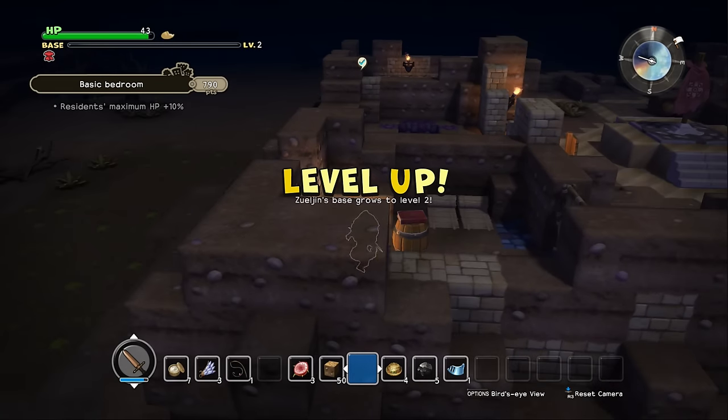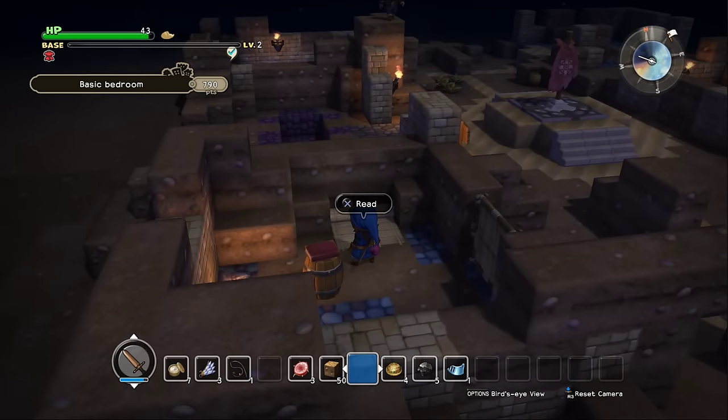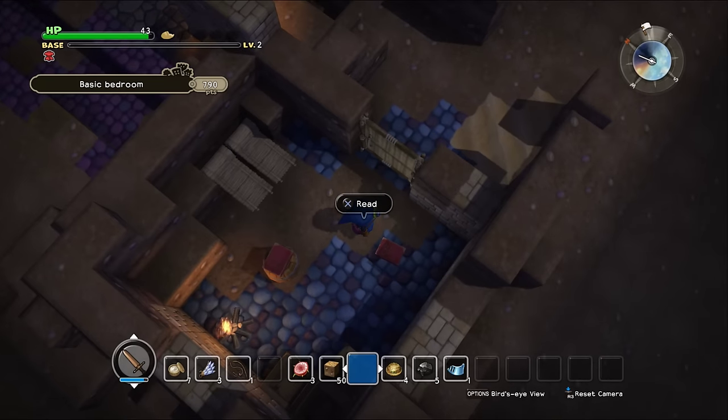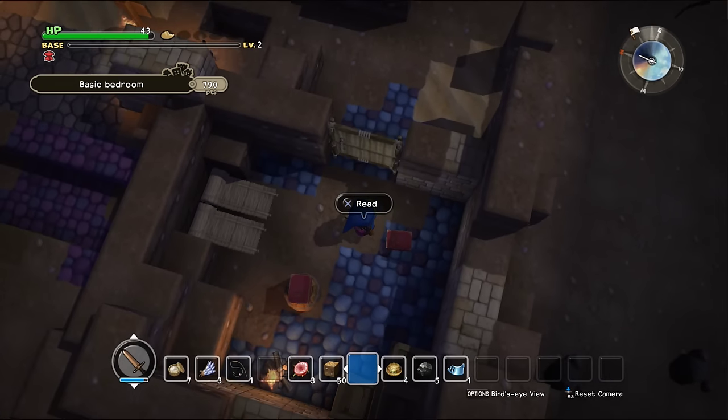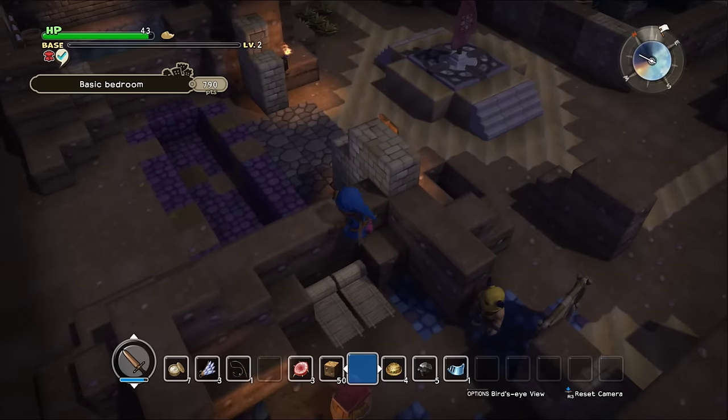Alright, so they should come over. Basic bedroom — a light source, two beds built. Is his quest complete? Yeah, his quest is complete.